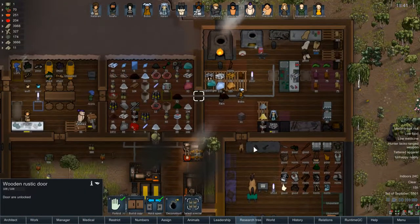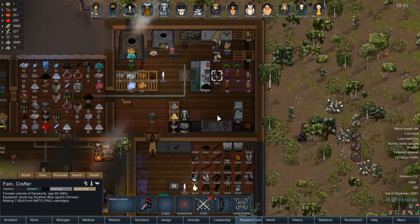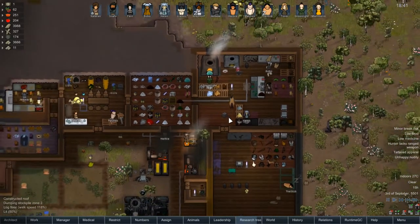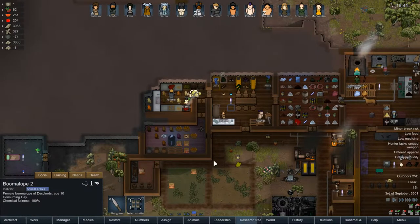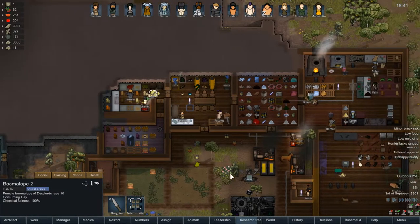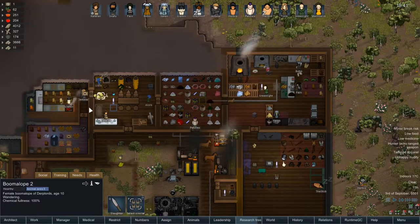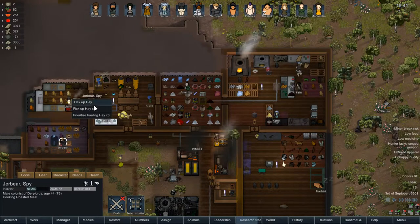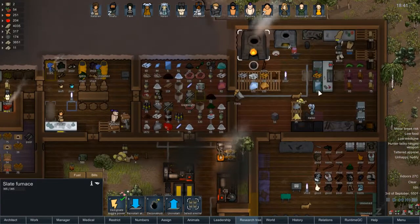Let's hold that open to save a bit of time. Oh, you're making — is that compost? It's gunpowder! And what is a boomalope doing inside my base? Apparently it was vomiting all over the place. Wait, that's hay — never mind, I thought that was vomit, turns out it was hay. That explains everything.